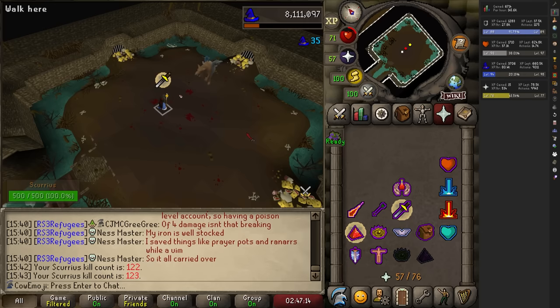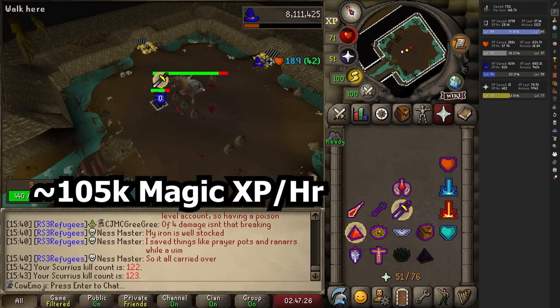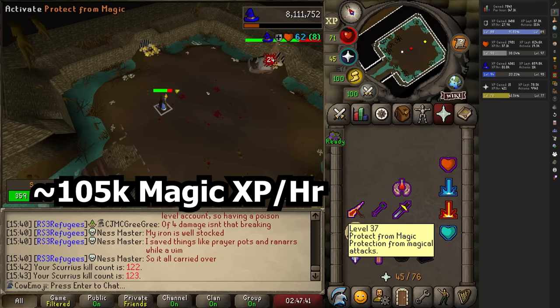For magic, it was definitely the worst one — about 105k magic experience an hour. I don't have the best gear ever so you might be able to push this a little bit higher, but it's still decent. The reason why it's still decent is all it costs is one chaos rune per cast, so it's a very cheap way to level up your mage, especially for Iron Men at that mid game or even later on. Over 100k experience an hour for chaos runes? Sign me up.